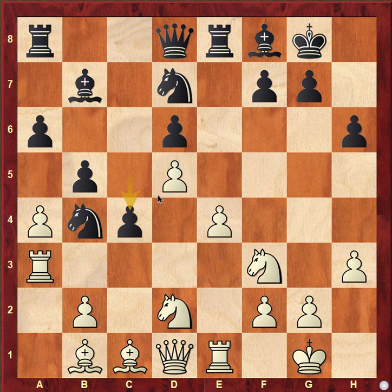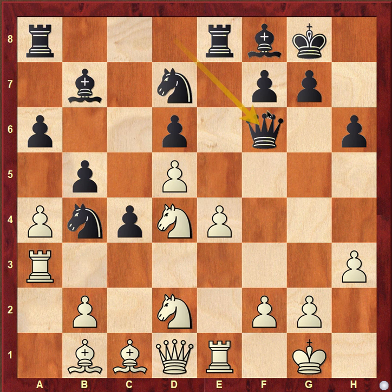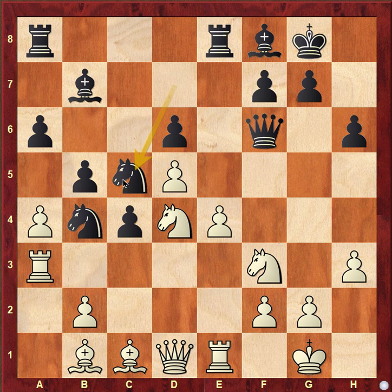Black went c4 and white got a very nice d4 square, now controlling some very nice squares. Black went queen f6, and knight df3 was played. Black went knight to c5 and white went b3.